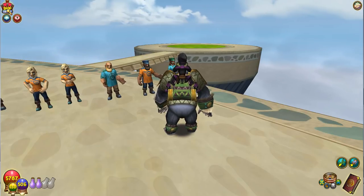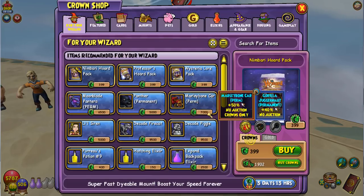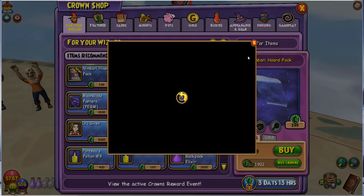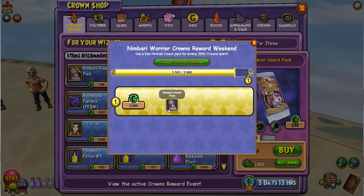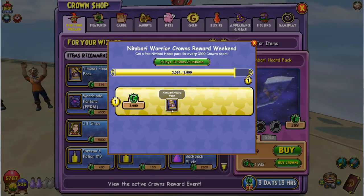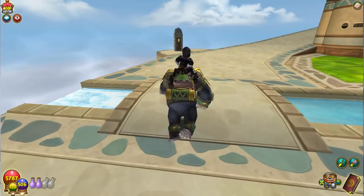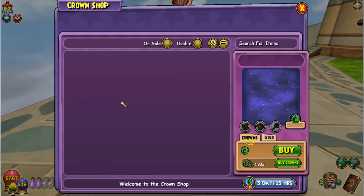We're gonna keep opening a few more. I forgot to mention — because they didn't tweet this out in a regular tweet — there is a new crown benefit, whatever it's called now, which I believe is the same thing as the gingerbread pack. If you spend like almost four thousand crowns you get one extra pack, which is the same thing as the gingerbread pack they did about a month ago. So we're gonna keep opening more packs.